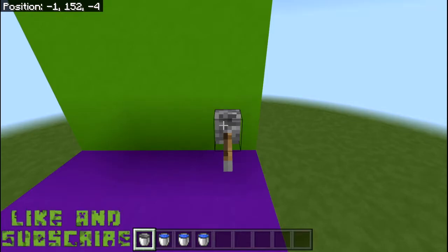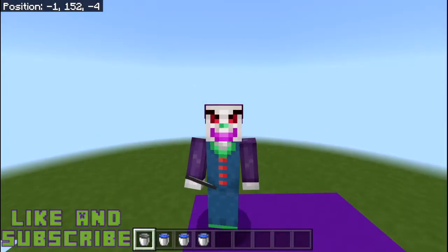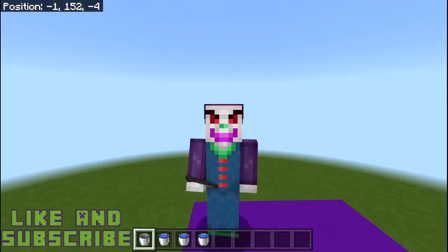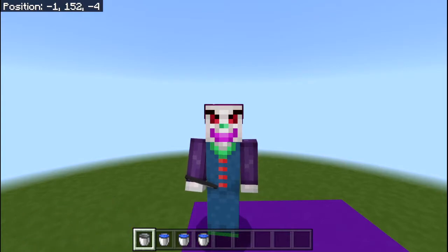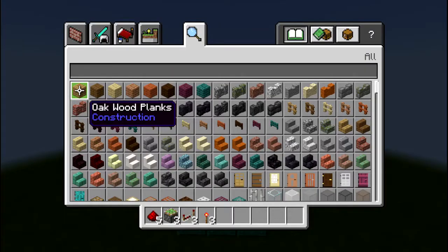Before we get on with this tutorial, please hit that like button, don't forget to subscribe if you're enjoying this, because I have tutorials like this all over the shop. All you are actually going to need for this build is five redstone dusts, three sticky pistons, three redstone repeaters, and three redstone torches. You will also need whatever block you're going to be swapping out, but we'll get to that as we go.